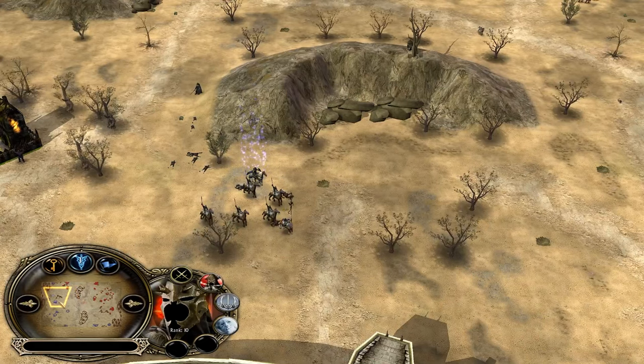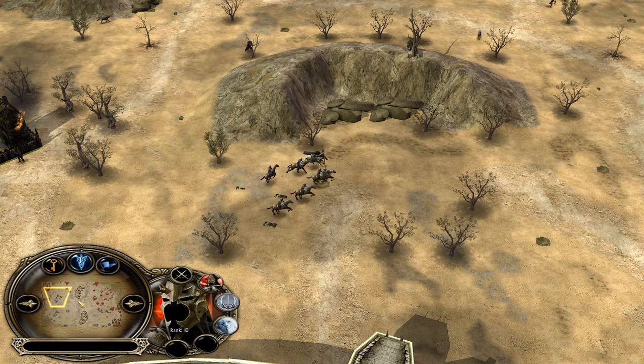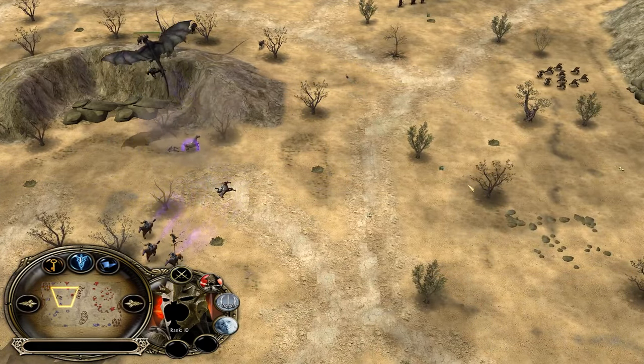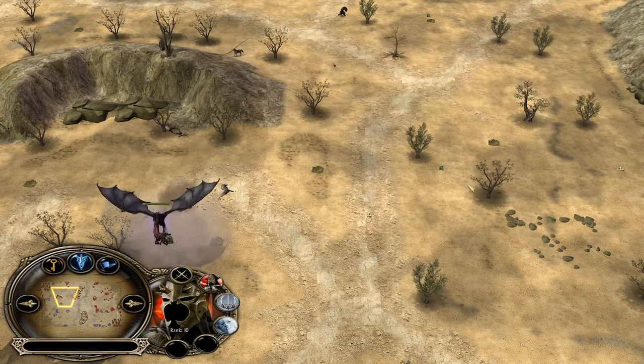The Witch King has been recruited! With the Witch King, Mordor will have an easy time defending map control against those Knights of Gondor. Remember, Gandalf has to hit both spells on him — he needs to hit both lightning sword and Easter light if he wants to be able to solo kill the Witch King.